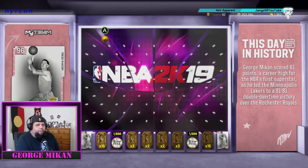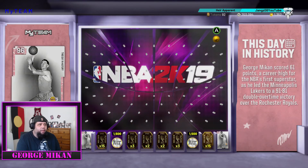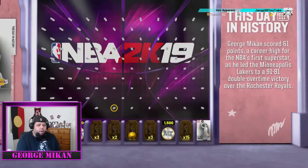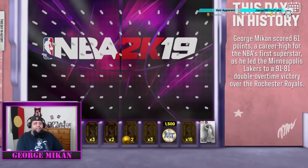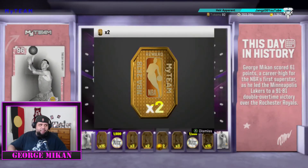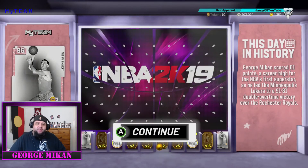I'm not exactly sure where, but I'm just going to try and drop it and hopefully get lucky — hopefully get George Mikan, or at least the 15 tokens. Let's drop it on the left-hand side — oh no, no, no. Okay, two tokens is better than no tokens, so we'll take two.